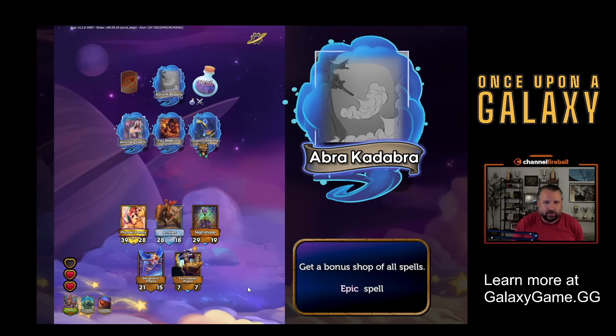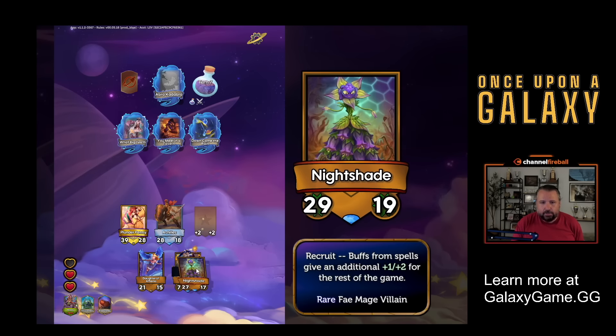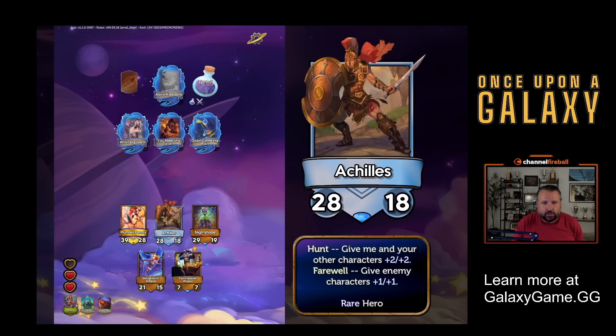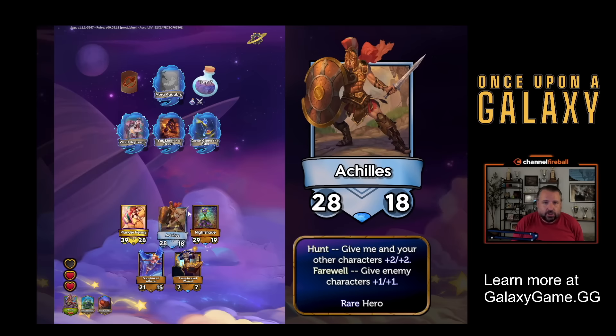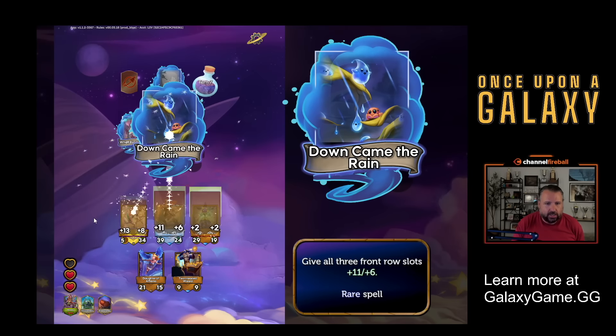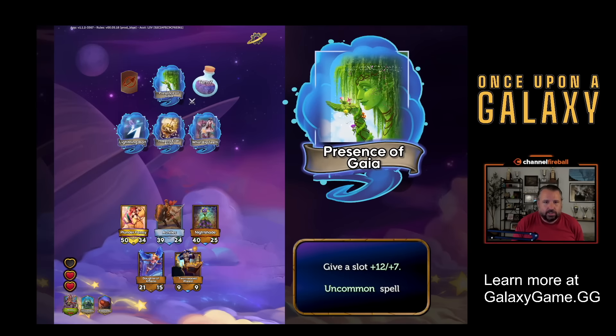Abracadabra - one of the best spells. You get a bonus shop of all spells. So now I'm going to get two shops of all spells because of the two-headed wizard. I could cast another Abracadabra, but giving all three front row slots plus eleven, plus six is sick. Plus the slot buffs, they just stay around. So Achilles is a 28/18. Once I cast this, he's going to be like a 39/24, but eleven, six of that is just going to stay around even if I replace him as a character, which is pretty great.